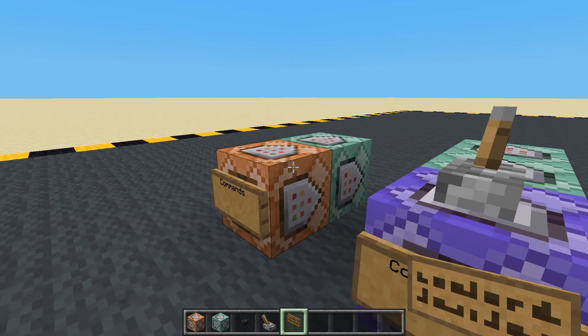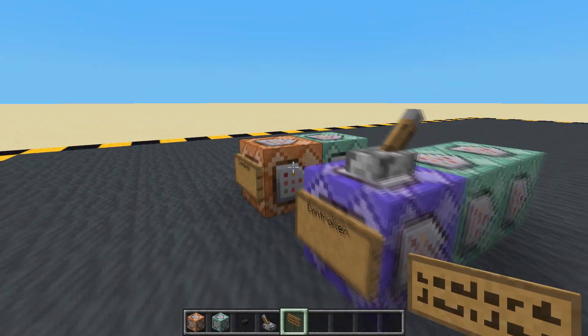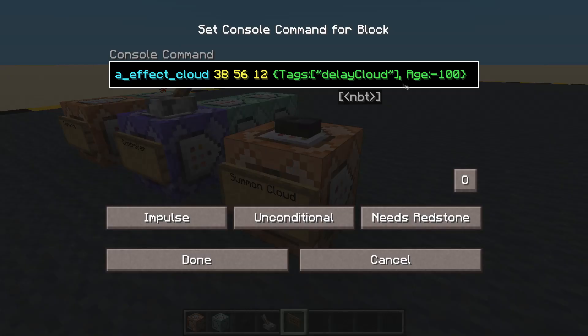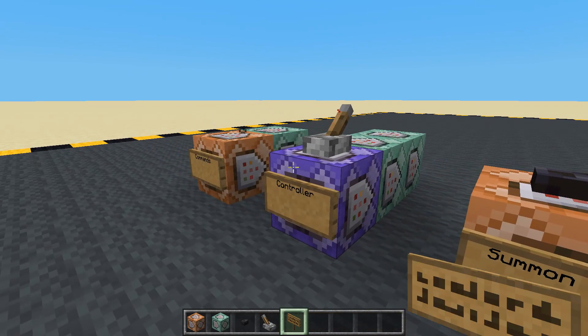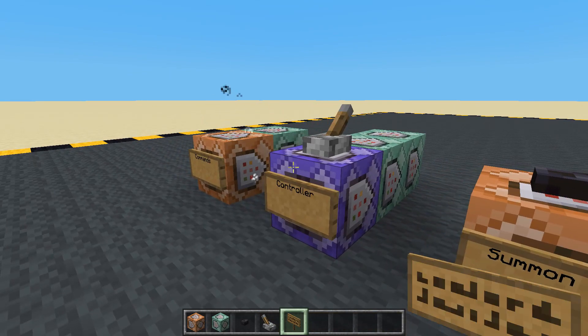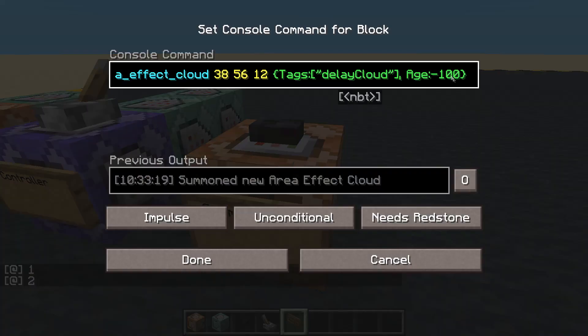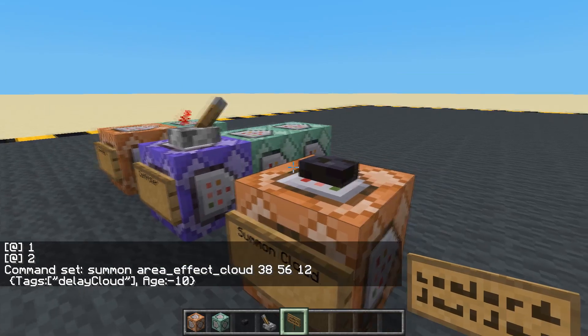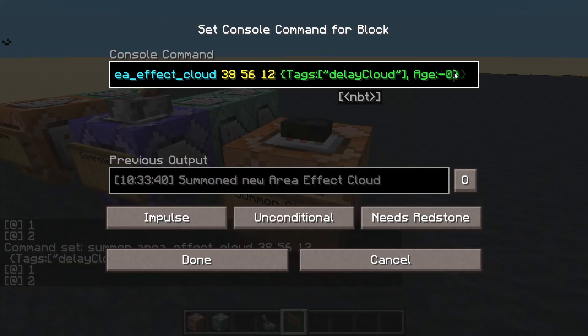Our controller is set up and running — we just need to summon the cloud, which we've already written. 126 ticks is a second, so that's five seconds. Fingers crossed, press the button — yeah, so instead of the button running directly, we've got a five-second delay. Of course we can change the age to something incredibly long, or change it to half a second — there's a tiny delay, barely noticeable. Let's change it to a second.